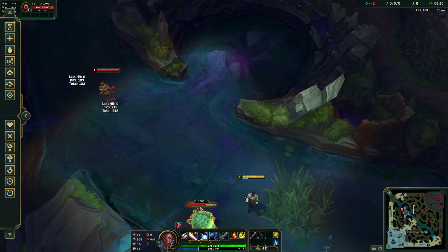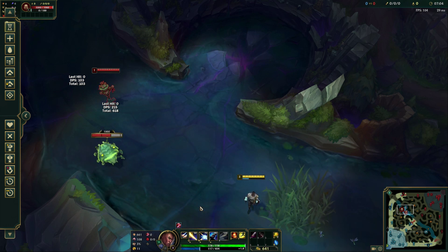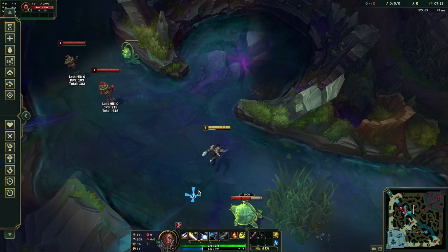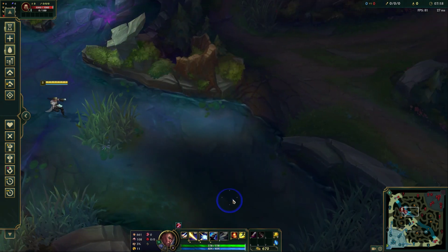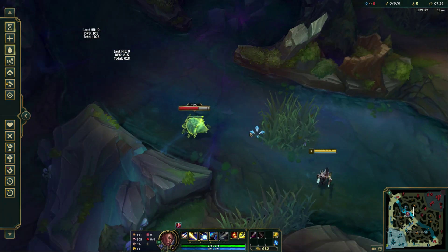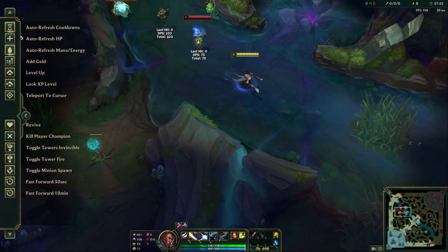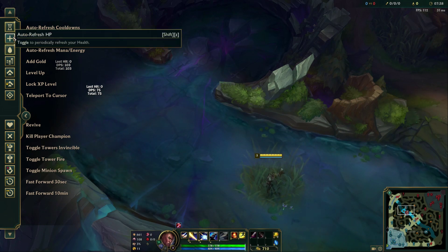Lucian's an early game champ because he's so powerful with his basic three abilities. You want to make sure you're utilizing those to the fullest and pumping that damage out. A good way to combo is: E in against the champ, close the distance, trade by E in, auto-auto, Q, auto-auto, W, auto-auto, then run back. That's your basic three-ability combo with Lucian.